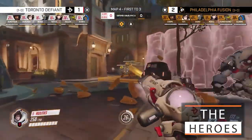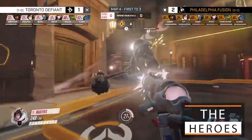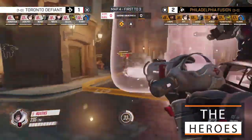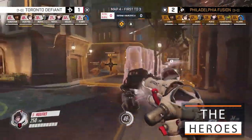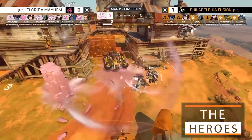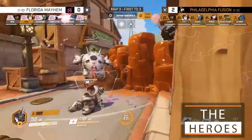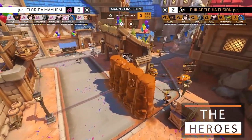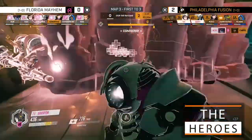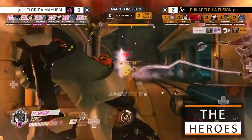Going into the damage heroes, we start with Mei. Mei is the perfect hero for zoning out enemies, given that her primary freezes the enemy in place, while her wall can block off a Deadeye or pesky D.Va bomb. Mei's utility comes in that she is very adaptable to both the attacking and defending sides. Often Mei walls can mean life and death, but they can also be used to delay the enemy side, forcing them to re-evaluate a push. Ice walls used to separate the enemy team from each other is a great way to get a few picks before the teamfight even begins.